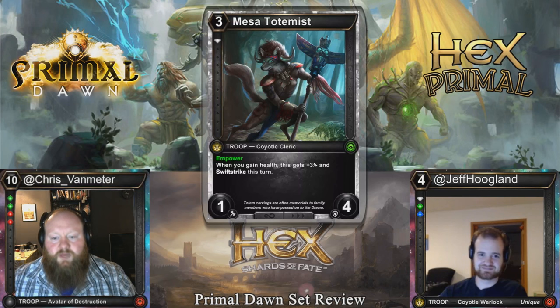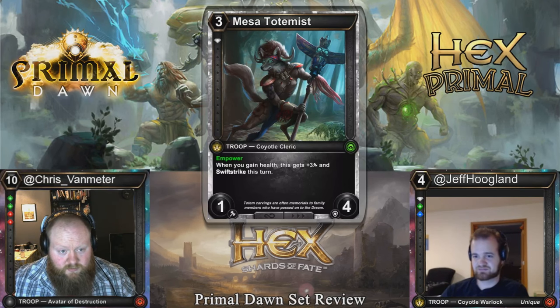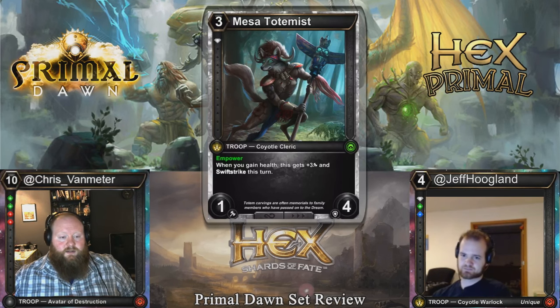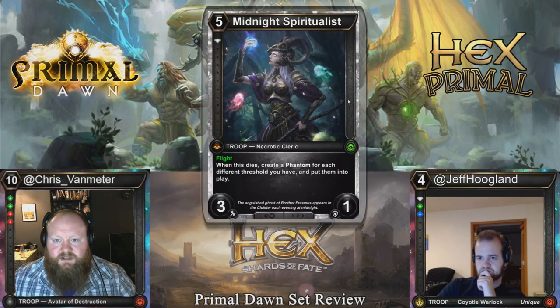Mesa Totemist: three cost, 1-4. When you gain health, this gets plus three and Swift Strike this turn. Interestingly, the Cheery Songbird we looked at earlier only gets buffed once per turn when you gain health, but this can keep getting three power every time you gain health on a turn. Within power, it's a 6-cost 2-8 that gets plus six when you gain health. If you're in the market for Hollowed Radiance, that's probably playable in your deck — every time you play a shard, you can pump it. Hollowed Radiance is going to be a deck in draft.